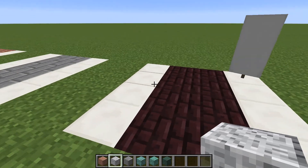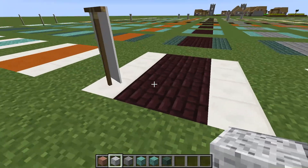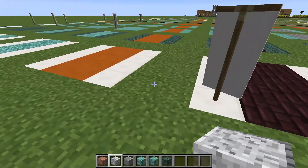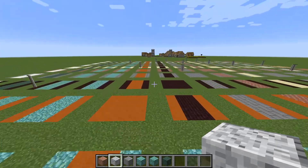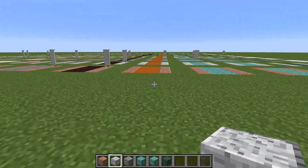Nether brick and quartz is actually pretty nice, but that is only available in the Nether and you have to gather a lot of quartz if you're going to line all your pathways with it. Let's fly back and take a look at the red sandstone.